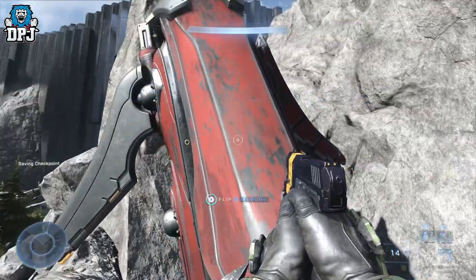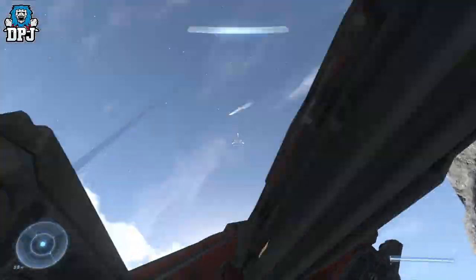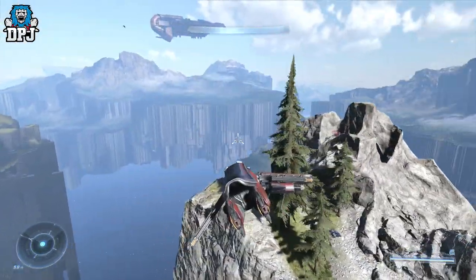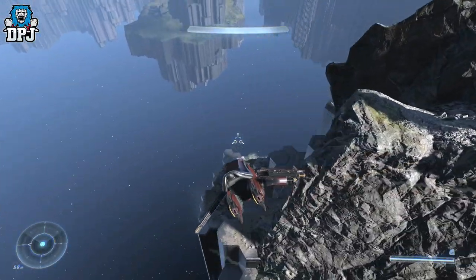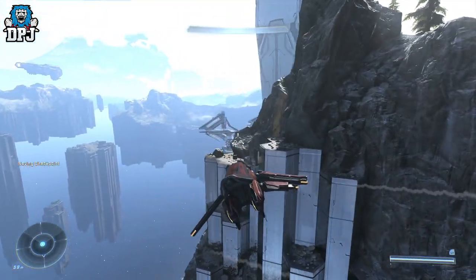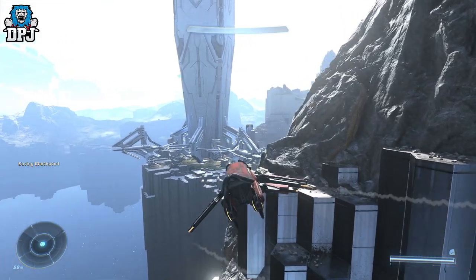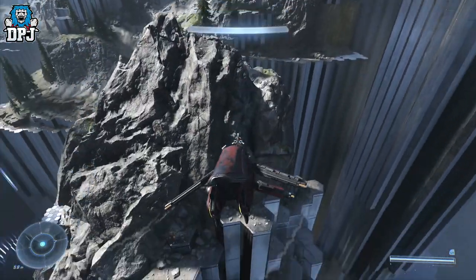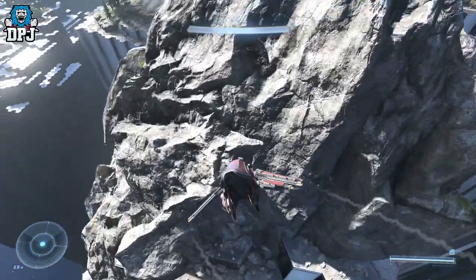I land on that shore point but I'm actually in the wrong spot, so I fly out and get a little lost. You want to look for a yellow armoured soldier — he's around here somewhere. You can see him right there. I'm not sure why I fly up when I spot him, but he is right beneath me.